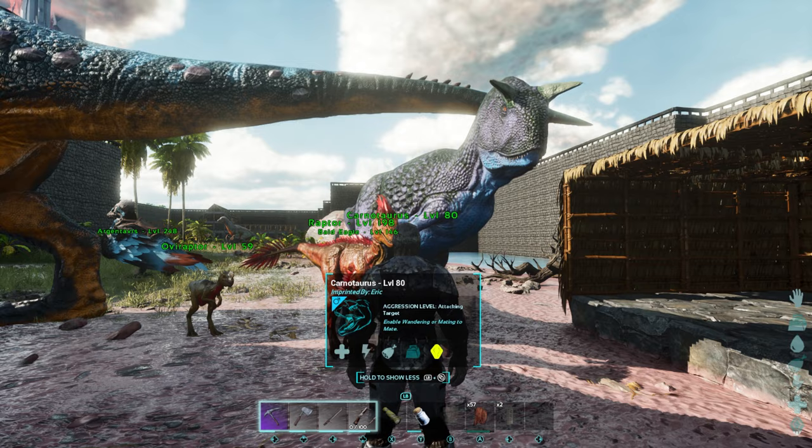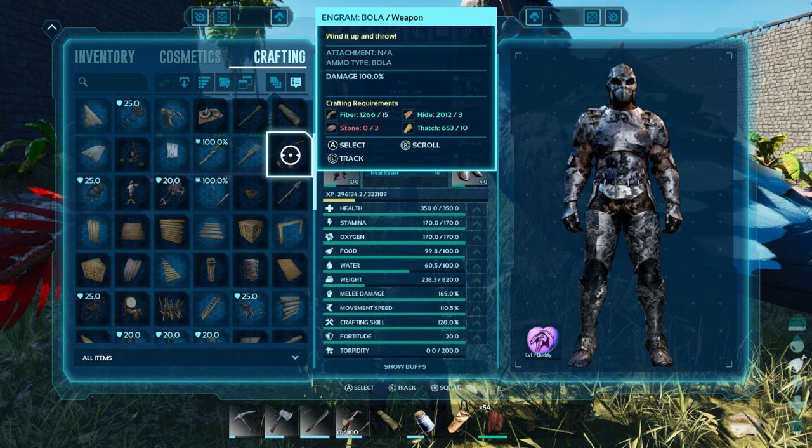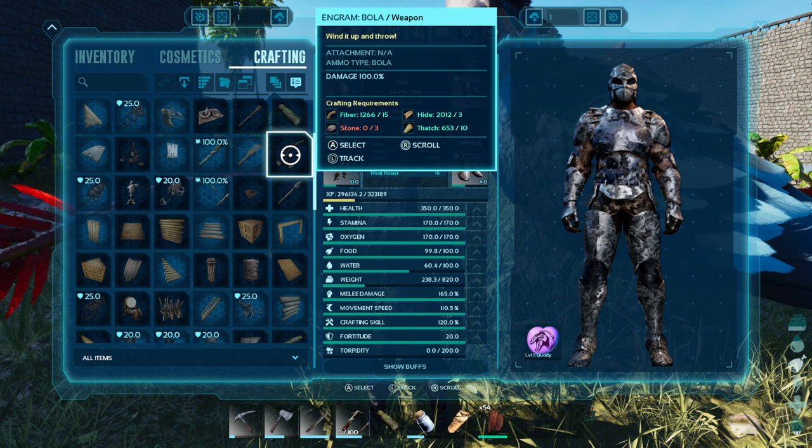I would also suggest bringing a dino that you can take inside a cave — mostly either a raptor, sometimes a carno depending on the size of the cave, or a saber or wolf. Also, if you're going to be traveling on foot and not using a cave dino, I highly suggest making some bolas. Bolas are good for trapping spiders or scorpions so you can hit them with a pike or sword and kill them easier.